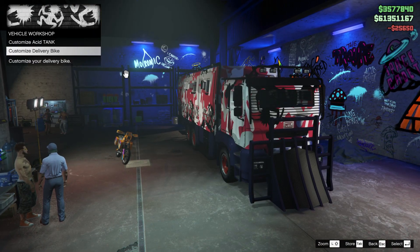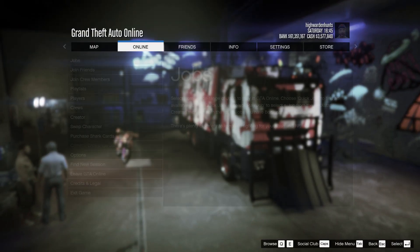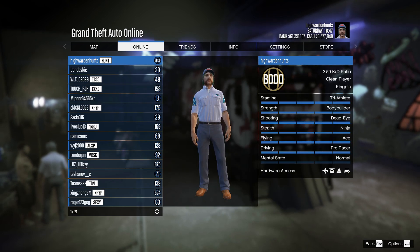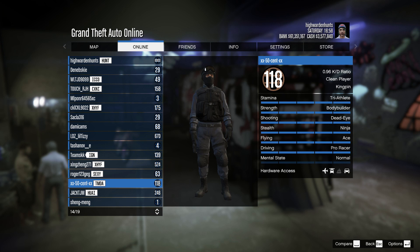Once you customize it, you want to back out to this menu right here. If you want to do it completely solo, you have to be in a full public session and then open up the pause menu and search for players that are currently joining a job and you want to join them.